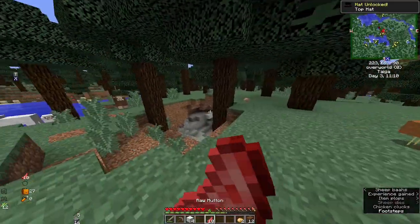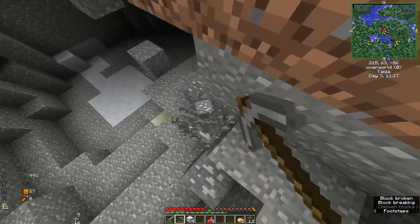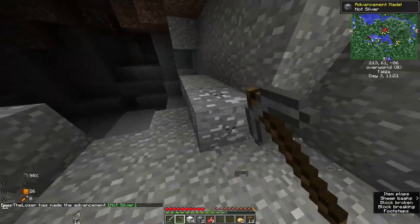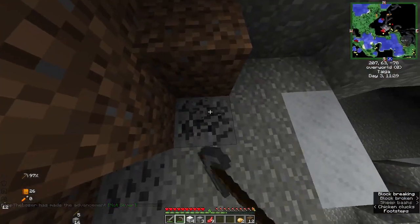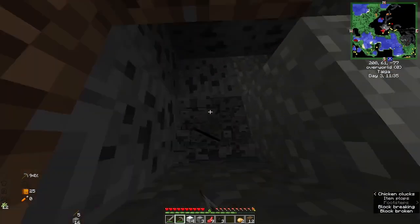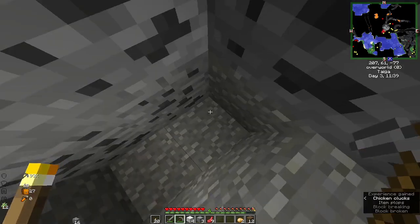This is exactly what we're looking for — we got new ores here, not silver though. I don't know why there's a lot of mobs here. I can get coal so we get torches so there's light so you guys can see something.